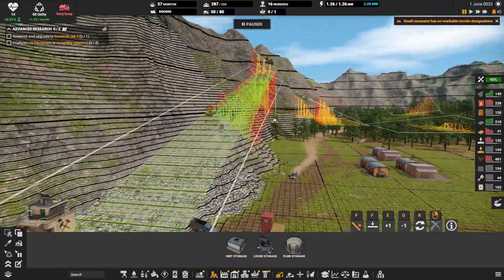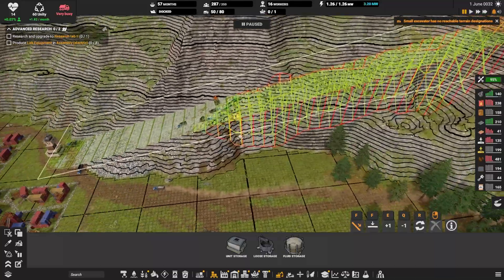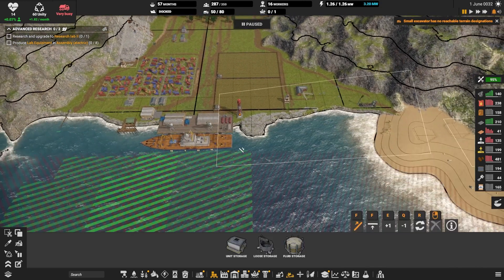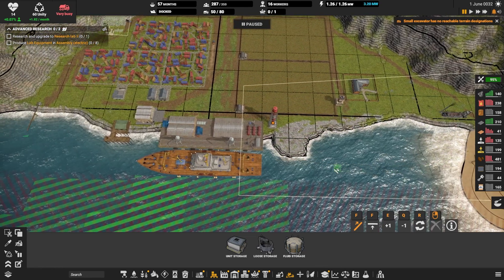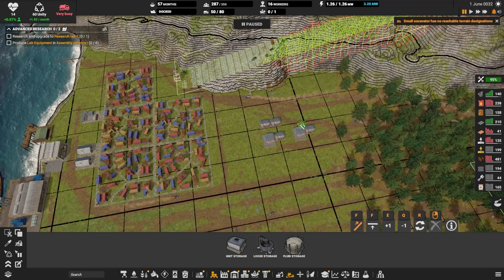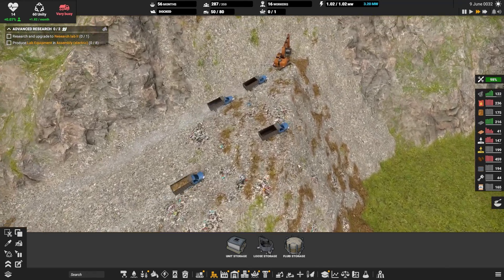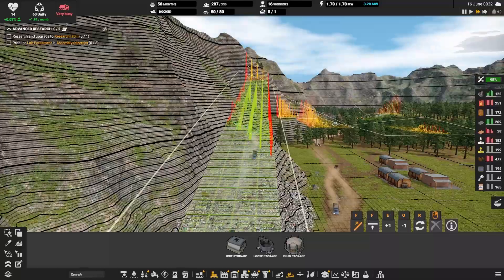While I was busy with construction materials production, the ramp was progressing nicely and I really needed it as soon as possible to access the upper area where I could build enough farms to sustain the growing population. Without the upper area it would be almost impossible to expand, because here in this narrow valley there isn't enough space for farms, and without farms I cannot have enough workers, and more workers need more food. So the building of this ramp is imperative.